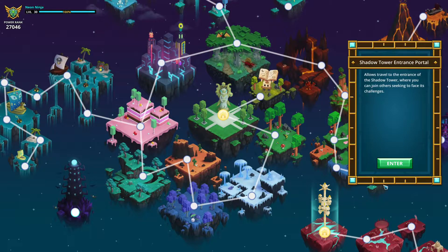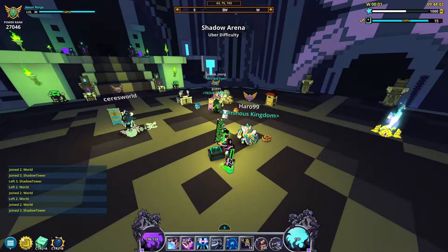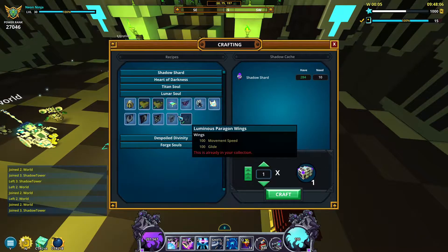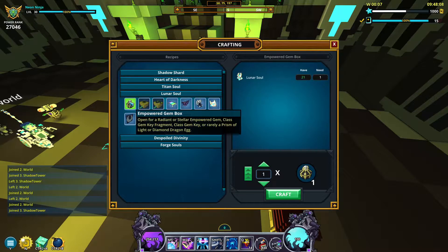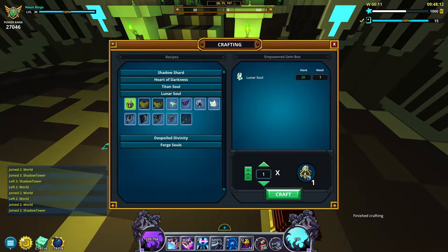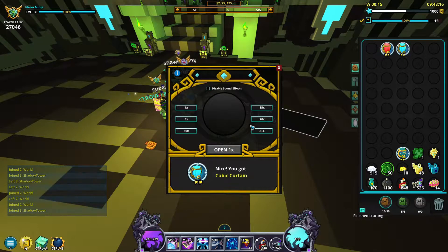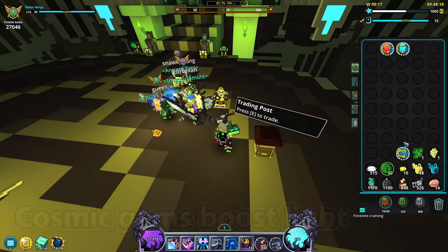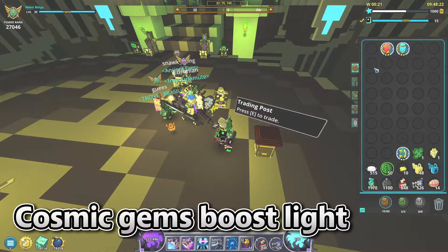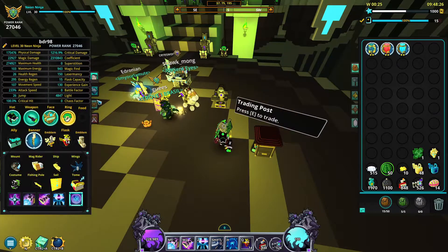Lunar souls can be spent in the shadow tower at the shadowy market. A good way to get some easy starting light is to spend your lunar souls on empowered gem boxes. These gem boxes will give you a random empowered gem of a random color and random rarity of radiant or stellar. This helps when starting to increase your light because you can get cosmic gems that naturally give you light — even a radiant cosmic gem can still give you a solid boost.